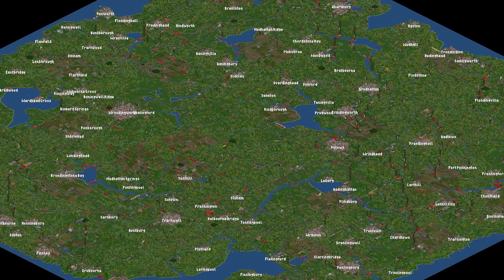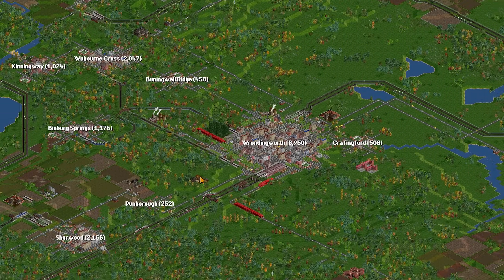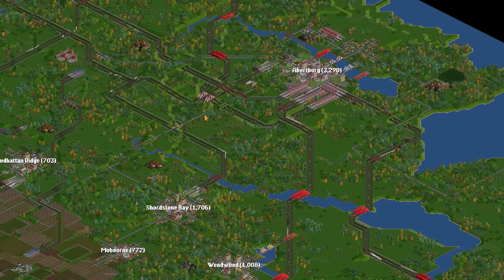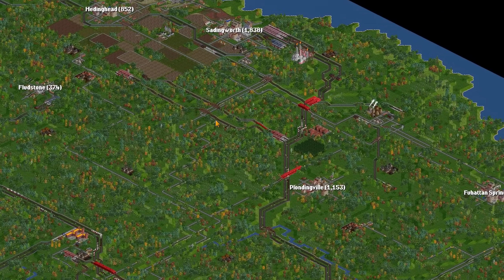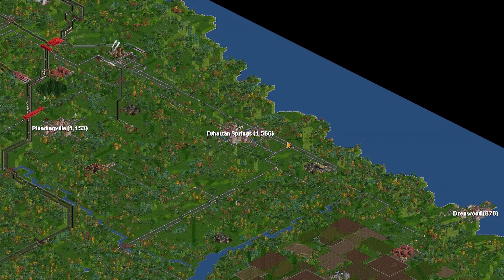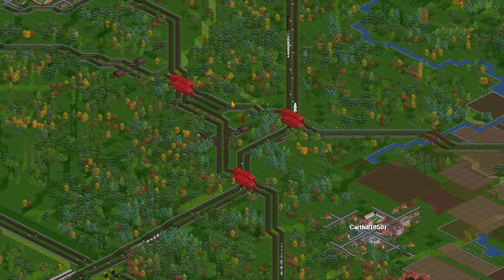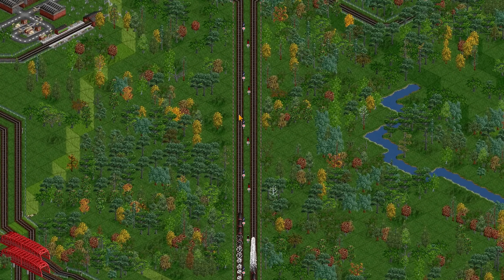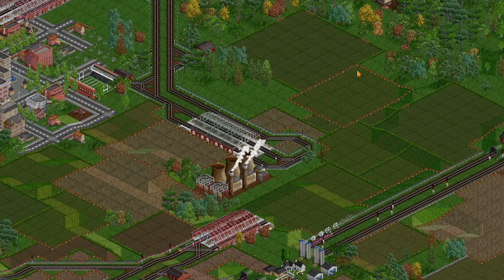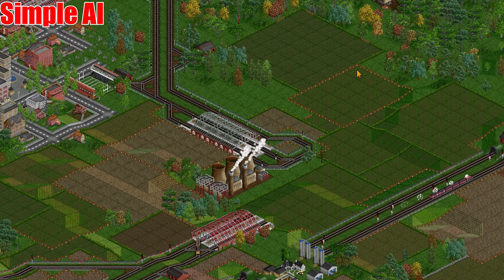Before we get carried away with generative AI, let's look at some old school AI junctions in action. Here we have a world full of AI competitors — I haven't laid a single bit of track; this has all been done by the old school AI. I've told the AI not to build anything but trains where possible, though some AIs don't have this option and have built road vehicles as well.